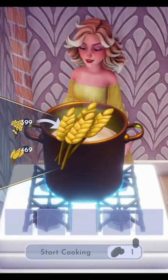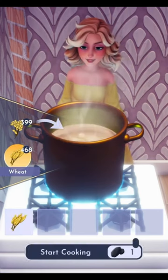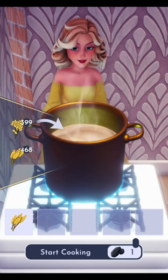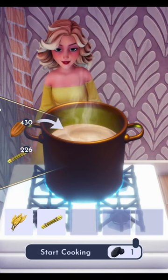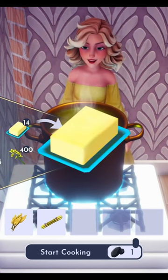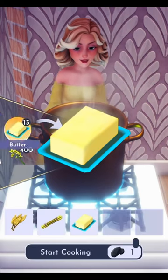For this recipe, we'll need to grow some wheat from seeds purchased in the peaceful meadows. Next we'll need some sugarcane, which can be grown in the sunlit plateau. Then we'll need to head over to our friend Remy's restaurant to buy some butter.